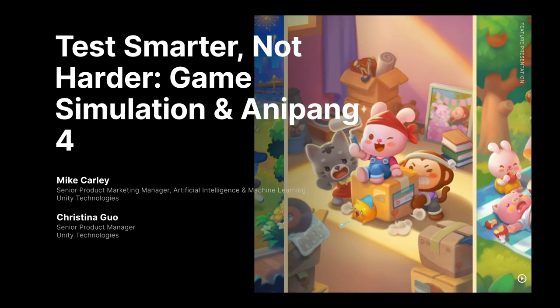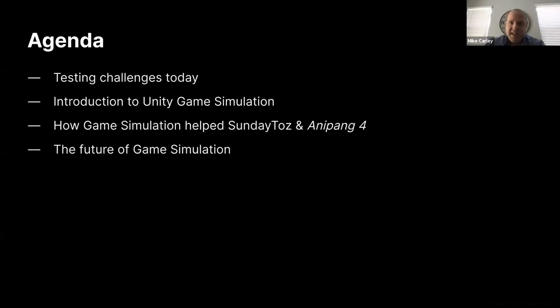All right, everybody, it looks like we're three past the hour, so let's go ahead and get started. Thank you all for coming to our Unite Now session today — Test Smarter, Not Harder: Game Simulation and Anipong 4. My name is Mike Carley, and I'm a Senior Product Marketing Manager here at Unity on the Game Simulation product. And I'm very lucky to be joined by my coworker Christina. Hi, I'm Christina. I'm a Senior Product Manager on the Game Simulation team here at Unity.